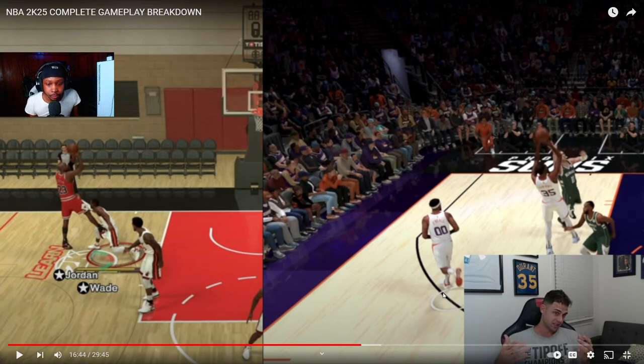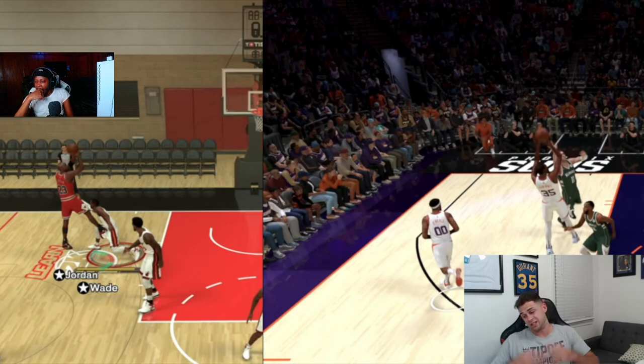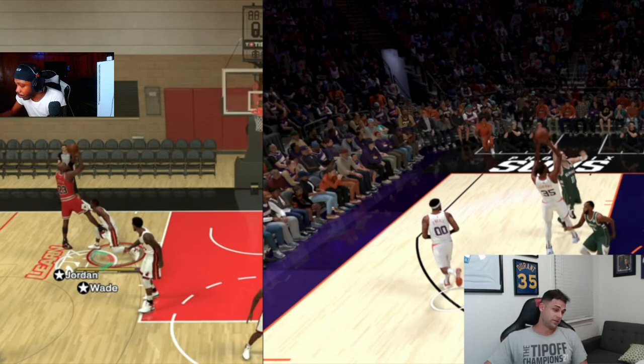It could also be that KD has Hall of Fame Dead Eye and the defender jumping at him has no defensive badges, while Jordan might only have silver Dead Eye and Wade has better defensive stats. But the jump shot KD is taking looks a hell of a lot more contested visually. I'm not sure how I feel about the shot contest system yet — online gameplay will be the ultimate determining factor. I just can't give a definitive answer right now.